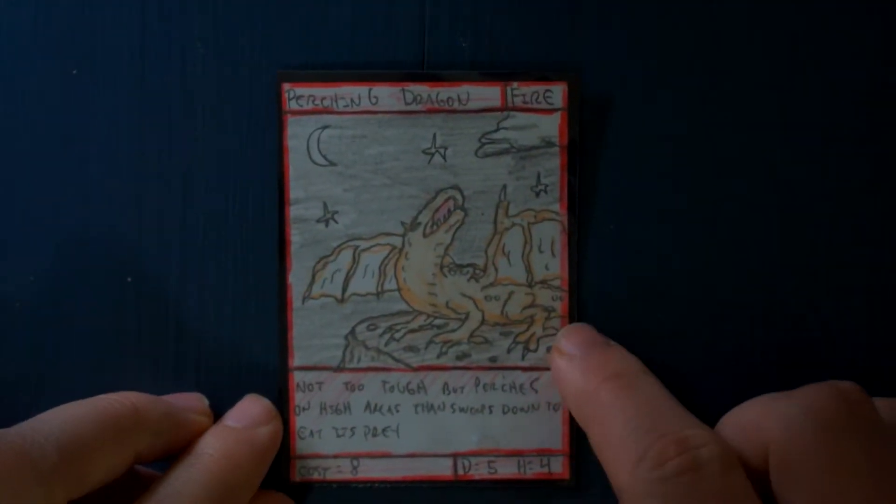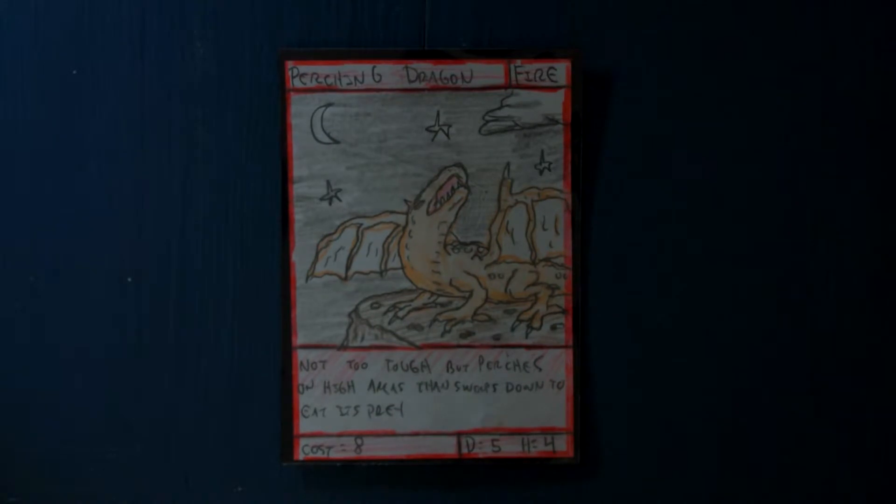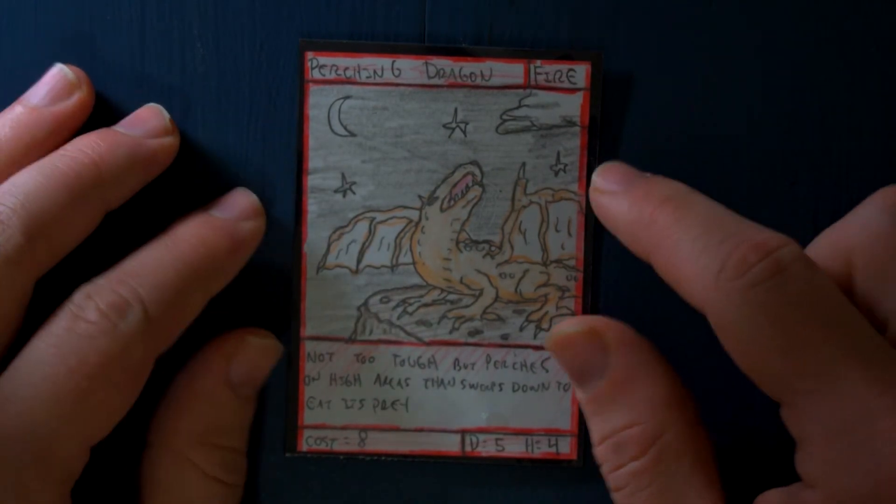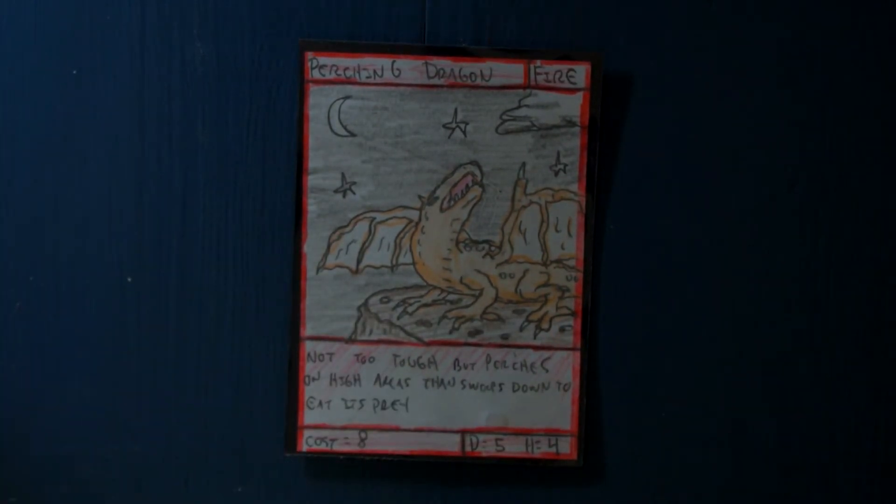Here's a fun card — this is the Perching Dragon, type fire. Not too tough, but it perches in high areas and swoops down to eat its prey. Damage 5, health 4 — kind of just a fun little card. I colored it kind of orange-yellowish just to change it up a little bit, but yeah, it's just a really simple fire dragon.